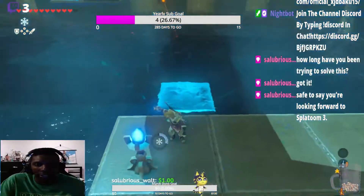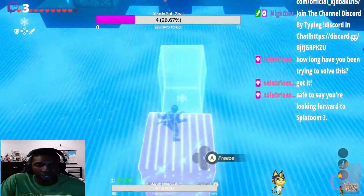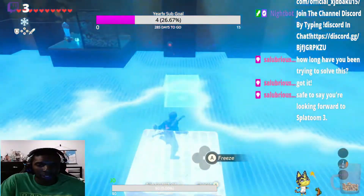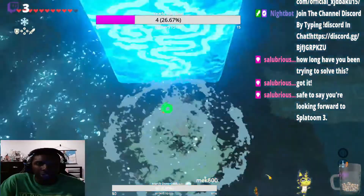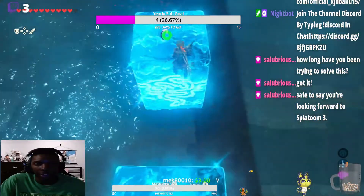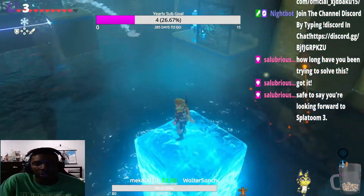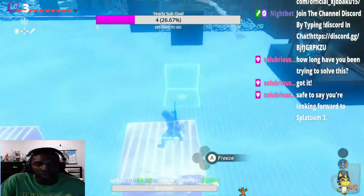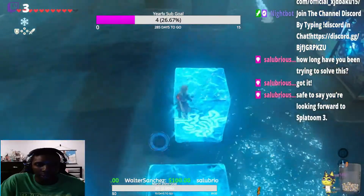As much as I love the Jet Squelter — it's my best gun, the only gun I know how to use — I would like to know how to use other guns. But I need guns with good subs, good ultimates, and good range. Because I value range, ink economy, and swim speed, basically. I do not want to run out of ink in the middle of a gunfight. I am very excited for Splatoon 3.